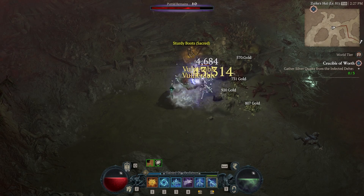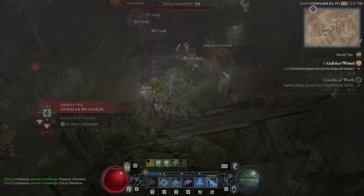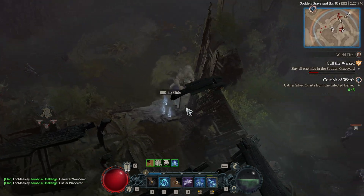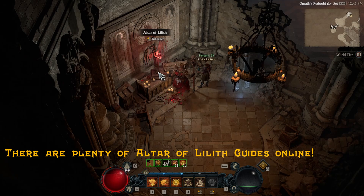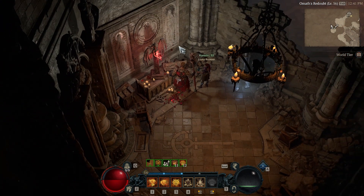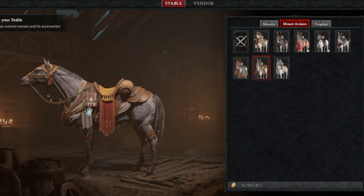It's actually not too hard to do because you can just open up the map as you explore and do strongholds, sidequests, helltides, as well as complete your Altars of Lilith. And speaking of which, the challenge for collecting all the Altars of Lilith — called Altars of Lilith Collector — not only gives you all the stat bonuses in Renown, but also rewards you with the Trade Consortium's Strongbox accessory for your mount.